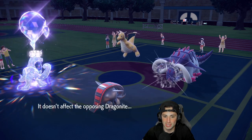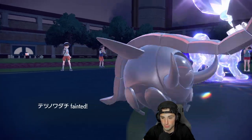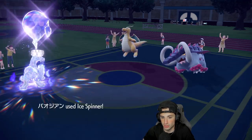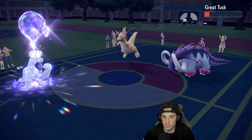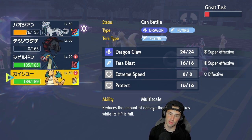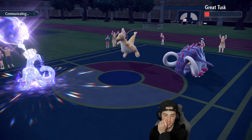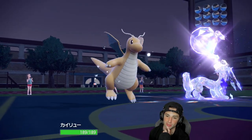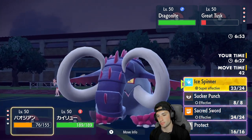Earthquake comes through — and oh my lord, that Tusk is Choice Scarfed. That kind of hurts. Ice Spinner flies and we don't care about Tusk, but I could Sucker Punch and finish it off or E-Speed. We're going to save Electrodes for the back end, but not taking off Multiscale on Dragonite hurts, and the Choice Scarf really doing the dirty.